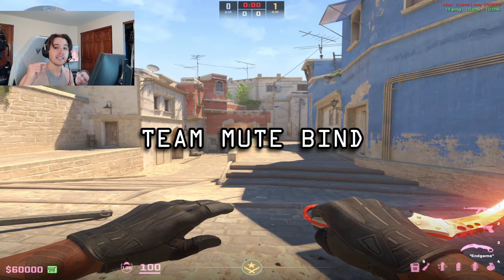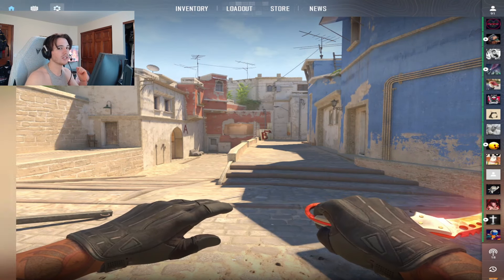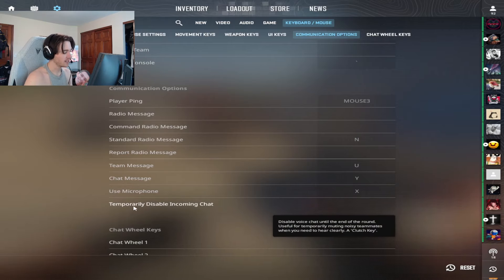The first setting is a team mute bind. I call this a clutch bind because it mutes everyone that is talking in game. It's very easy to find under keyboard mouse — go to communications and options. Under the communications options, it is the very last section: the temporarily disabled incoming chat. I call this the clutch key because if you're in a 1v1 or 1v2 and someone's just yapping, you can mute up and focus on the clutch. Even Valve labels it a clutch key in quotation marks.